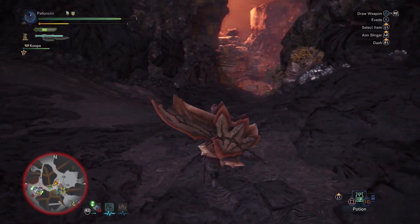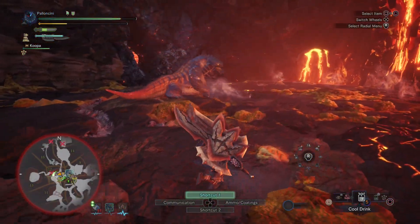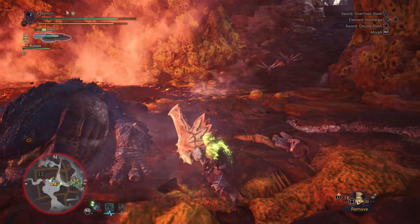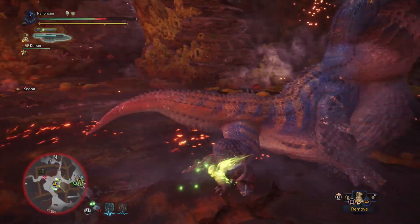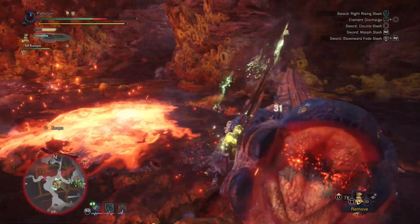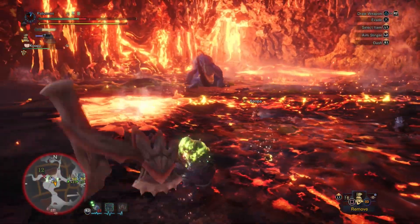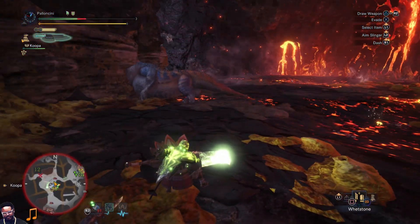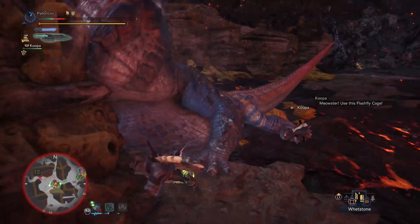Dodogama's down this way — maybe they didn't see me. I should have brought a Ghillie Mantle. Let's go ahead and put on the Bandit Mantle — gives us some extra money and extra drops. If you've been a long-time follower of this channel you'll know that I usually play with dual blades — not the case anymore. I am in love with the Switch Axe.